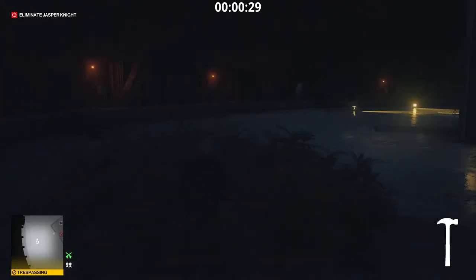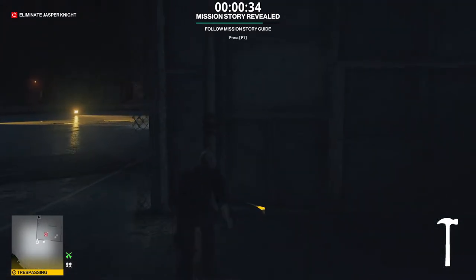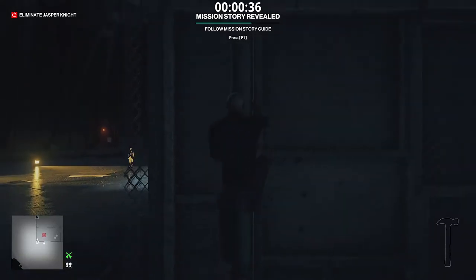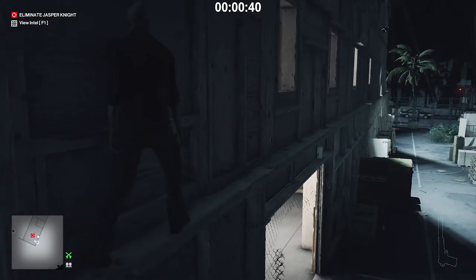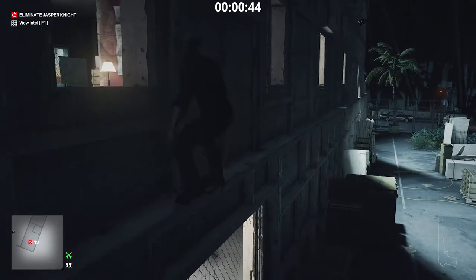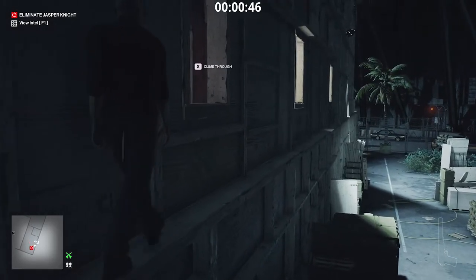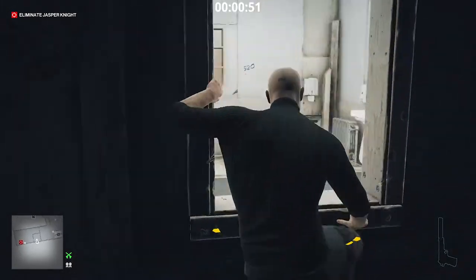From here we walk. We don't want to generate noise and be heard. Grab the pipe and climb. Walk past the first window, walk past the second window, and go inside through the third window.